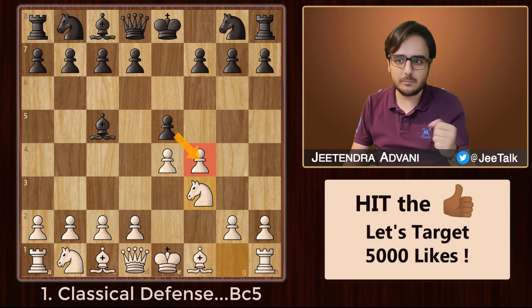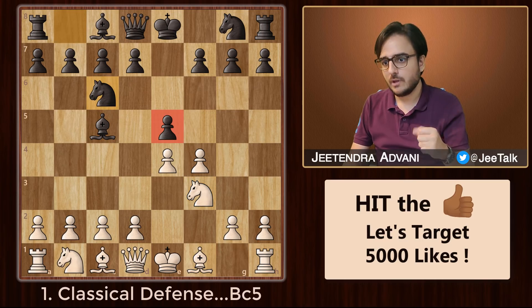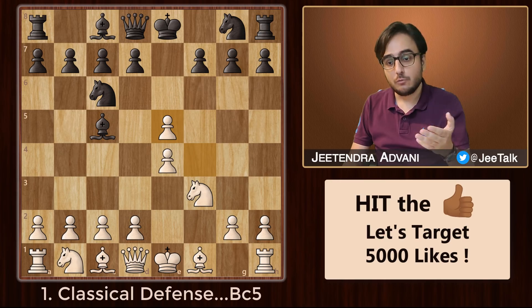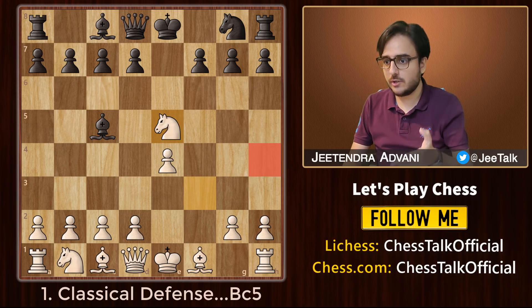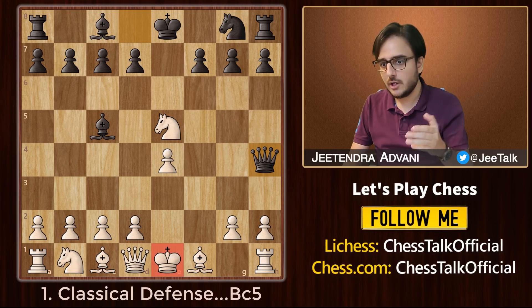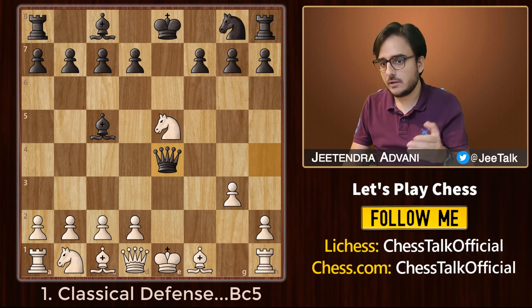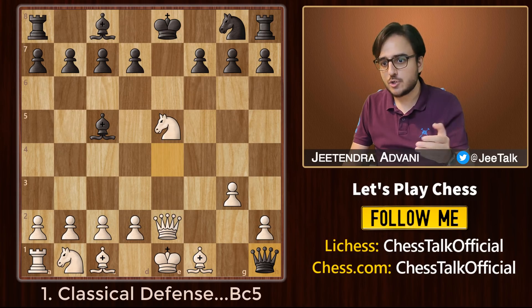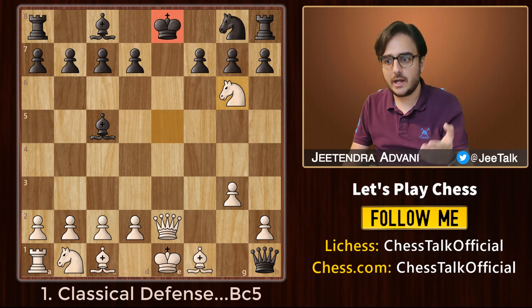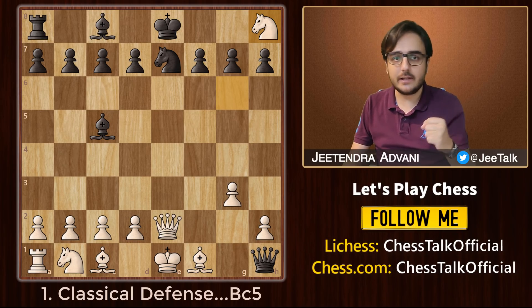What if black plays Nc6 to defend this pawn? You might think white can simply take this, but we have a crazy line that can turn up. Black can actually take this pawn. After knight takes, the h4 square is not defended anymore, so we have Qh4 check. Ke2 would be a checkmate so he blocks with g3 — again a check. White blocks with the queen, then queen takes rook, but now this e-file is wide open. White can give a discovered check and ultimately pick up the rook. This is slightly better for white, so this is an interesting line you must know.